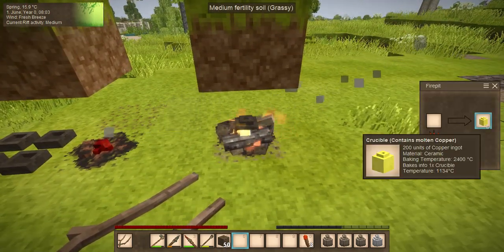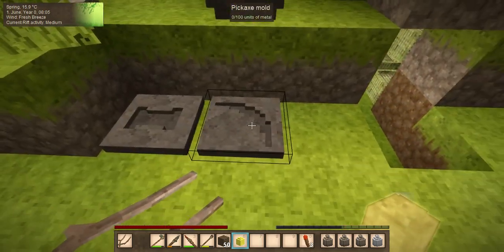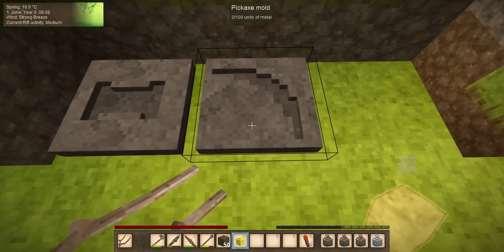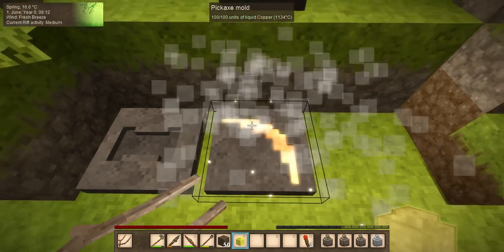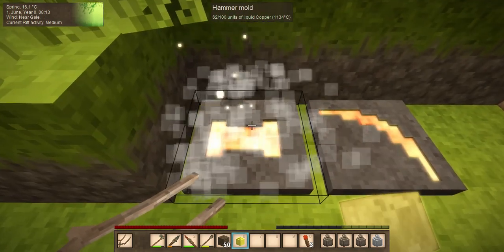The copper is done. Now we have tongs in our off-hand — we can take this. We have a pickaxe mold and a hammer mold.